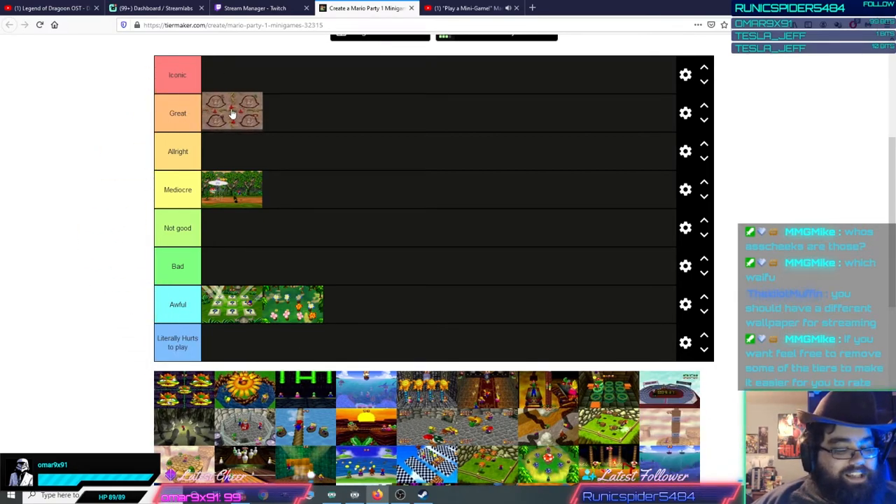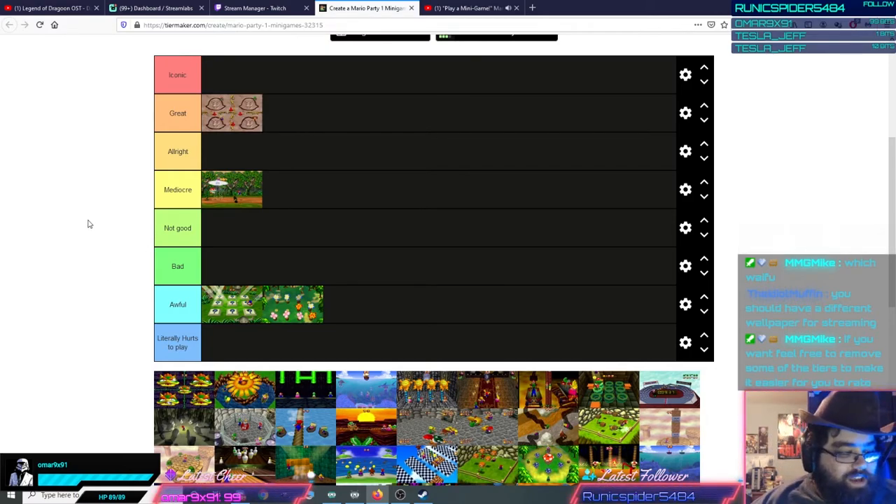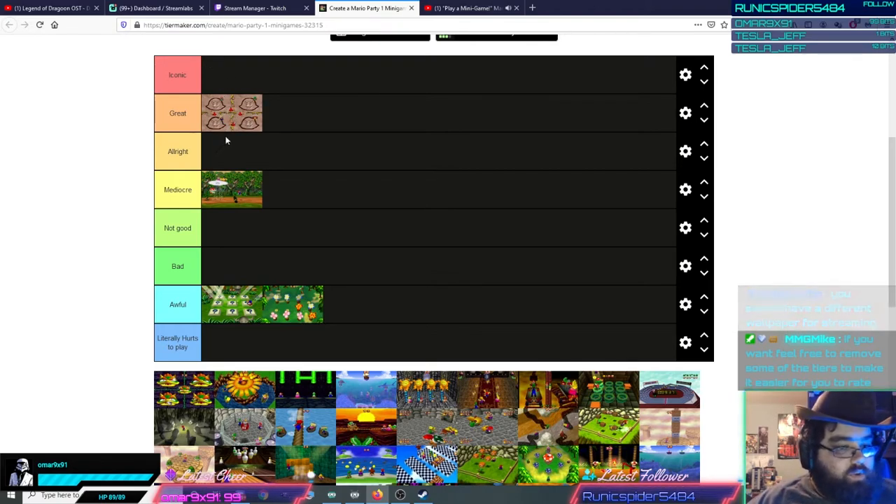Crazy Cutters is a pretty great minigame. The scoring system's a little janky — classic scoring system jank — but overall it's a great minigame. You basically have to trace the outline of either a Boo, a Bomb, or a Goomba. If you score above 80, everybody can win this minigame — as long as you score above 80 you get ten coins, no matter how many or few players do that.